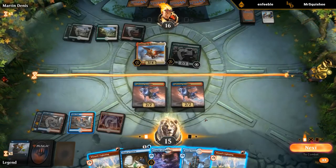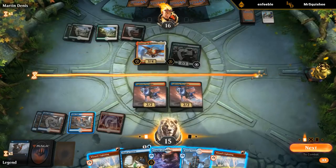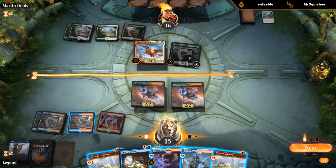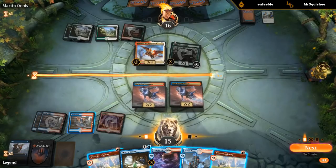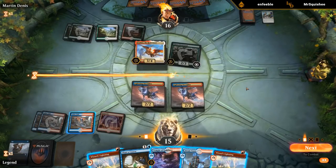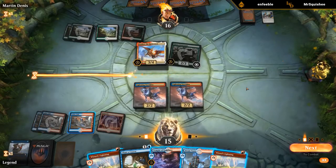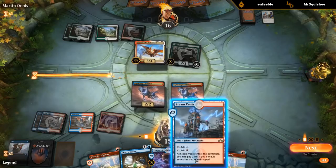Ideally I would have a third burn spell so I can Wizard's Lightning, and then if they respond with God's Willing I have two more burn spells. Or if they let the first one resolve and God's Willing responds to the second one, I can still burn Feather twice. But letting them untap with Feather seems like a mistake, so I think I'm probably forced to go for it anyway.